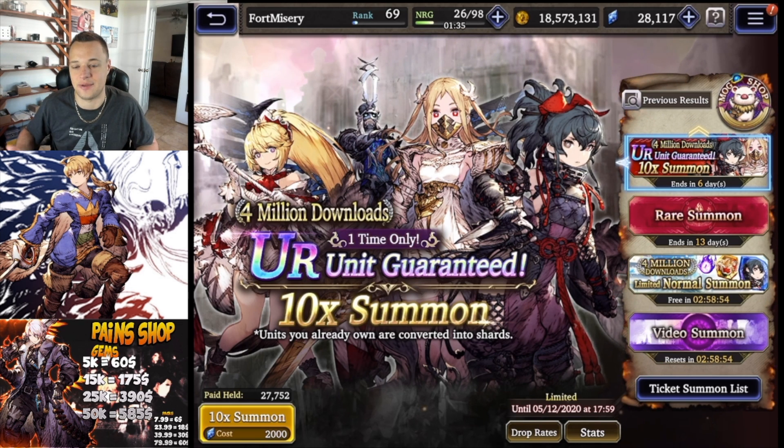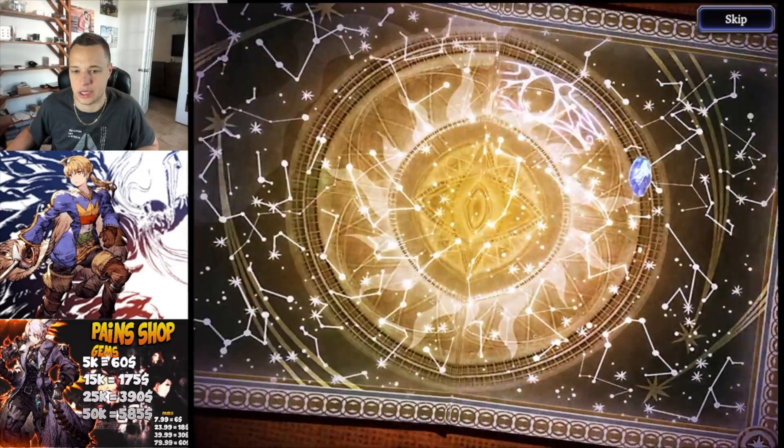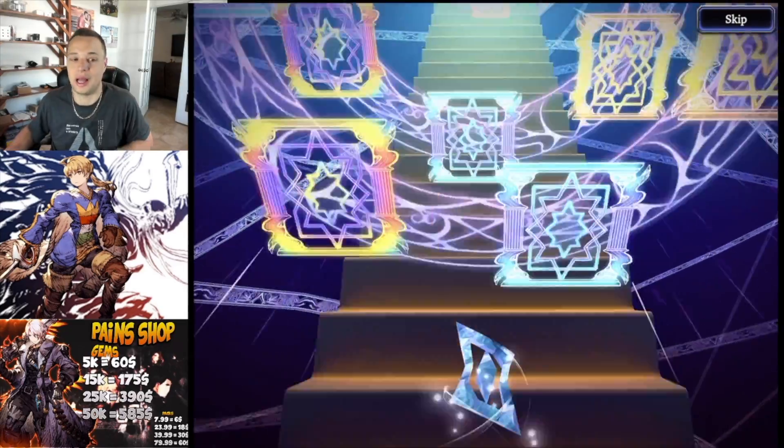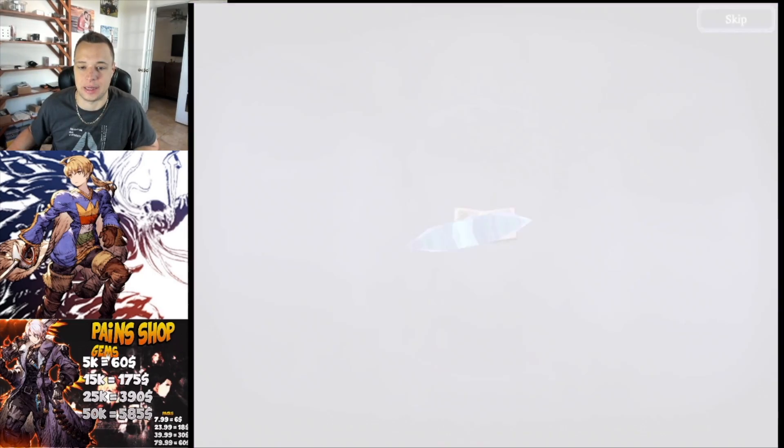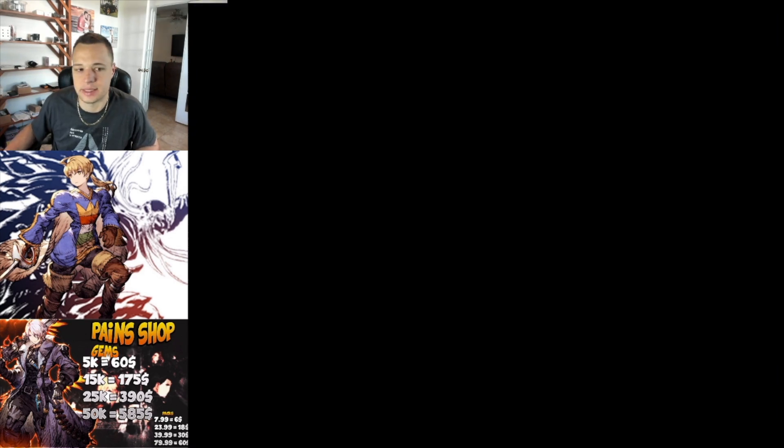I'm not going to be mad at Gumi for that because they did give us 10 free multis for the Tactics event. There is a possibility of a part two celebration — they've done a part two with every million download since two million. So don't give up hope, we may still get a free multi summon, maybe next week or when they do part two. I'm going to do the 2,000 paid pull, starting with my daily first, then the guaranteed UR. If I get Katone that's cool, but I'm really more looking for rainbow card dupes like a Frederica.